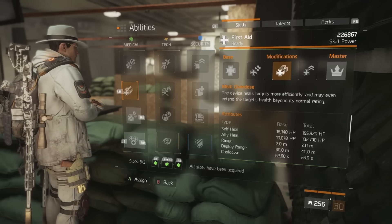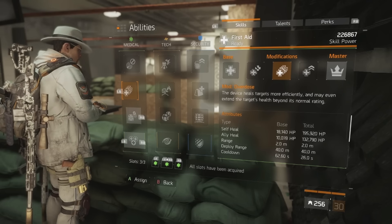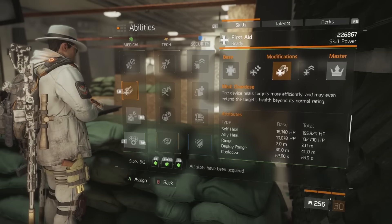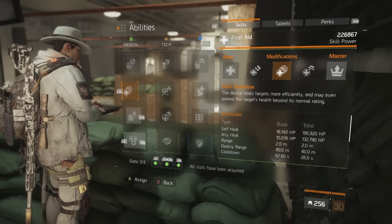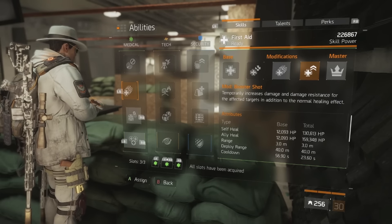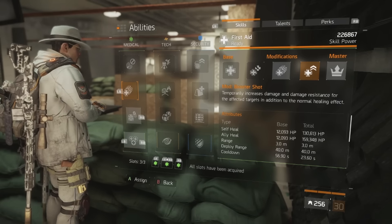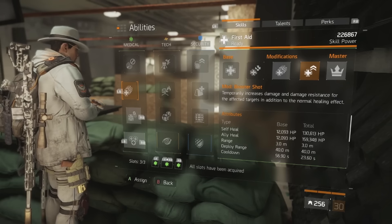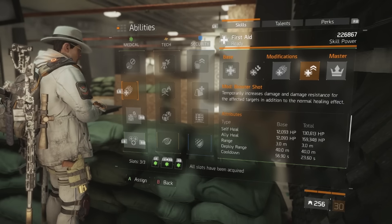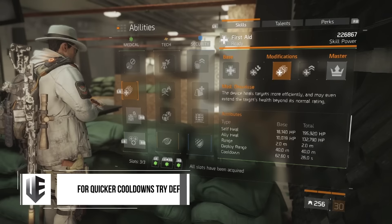Overdose is only needed if teammates are not running vigorous. As soon as they run vigorous, you can switch to booster shot. Overdose has a 26-second cooldown before any stacked tactician's authority bonuses, and booster shot has a 23.6-second cooldown. Booster shot heals for about 20,000 more at 159,000 HP and gives increased damage and increased damage resistance. Switch to booster shot immediately if one or two teammates use the vigorous chest piece.